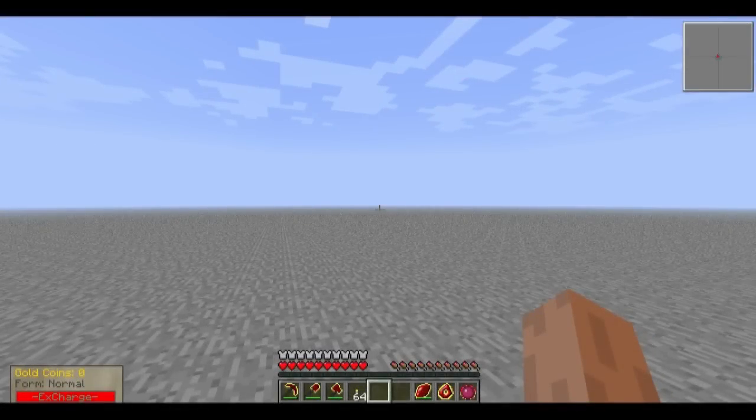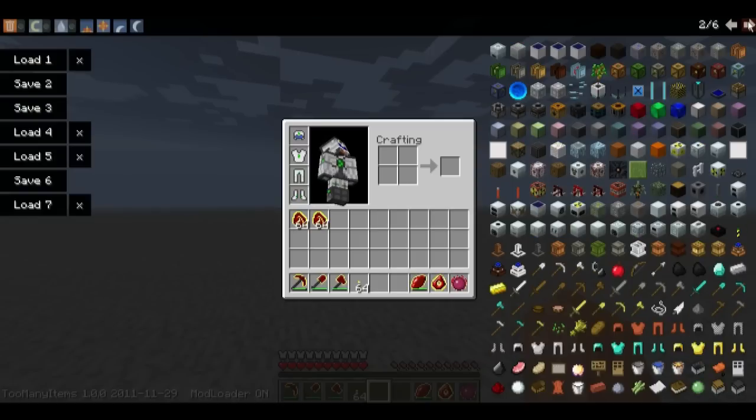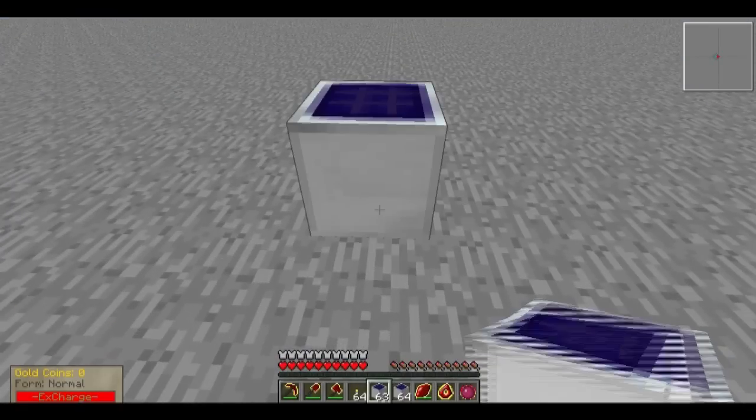Hello there. I was updating my mods last night when I realized that Advanced Machines has a new release. When I looked with a little more detail, I found this: High Voltage, Medium Voltage, and Low Voltage Solar Arrays. Let's test these guys out.